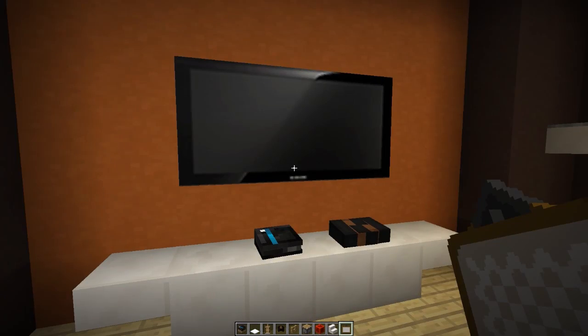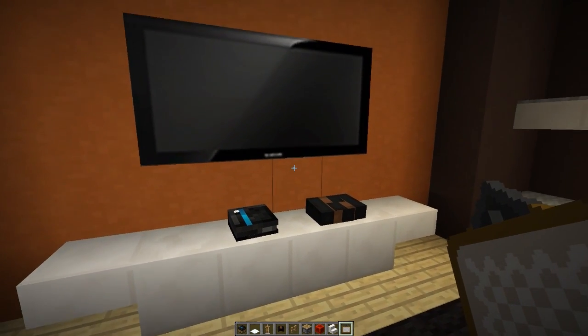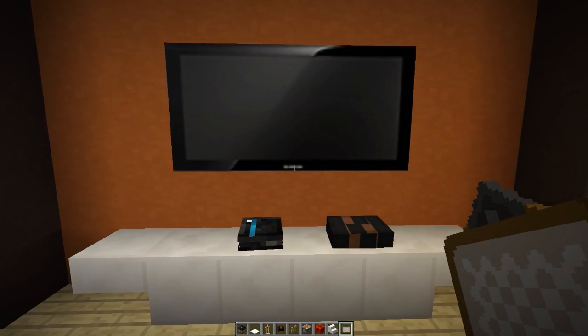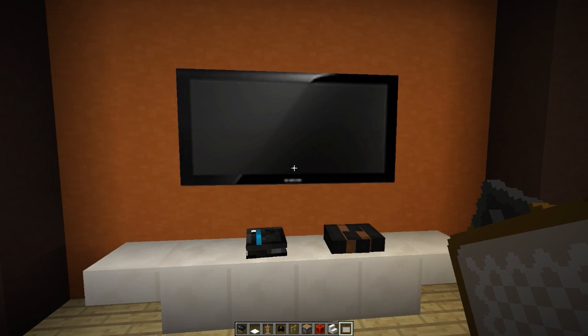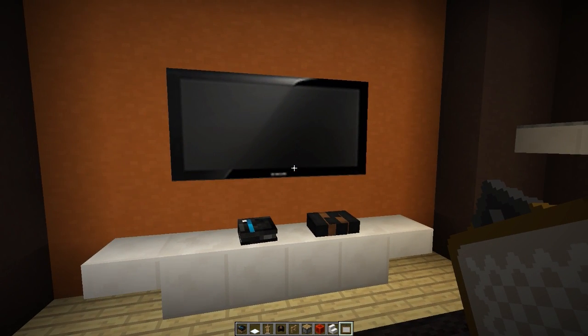If you want to add even more detail, grab yourself a custom TV painting and place it above your consoles just like this, to finish it off. A big thank you to Ethan for coming up with this week's theme for the how-to. I really hope you enjoyed it guys, thank you so much for watching, and I'll see you again in another how-to tutorial.